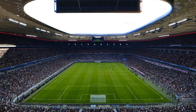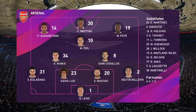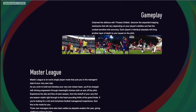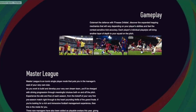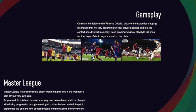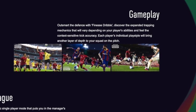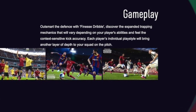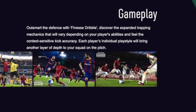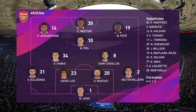There is a small tidbit that Konami did provide on their website as far as a gameplay update. It breaks down as: outsmart the defense with finesse dribble, expanded trapping mechanics that will vary depending on your player's abilities, and context-sensitive kick accuracy. Each player's individual play style will bring another layer of depth to your squad on the pitch. They have not demoed these changes, so I guess we'll just have to take their word for it.